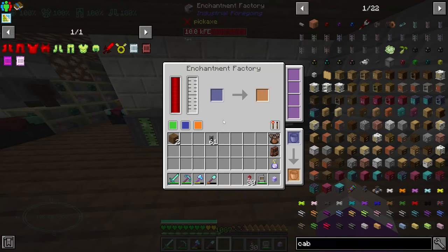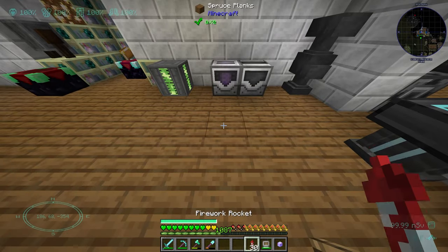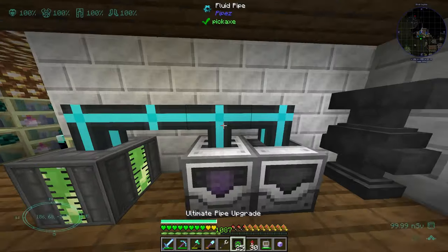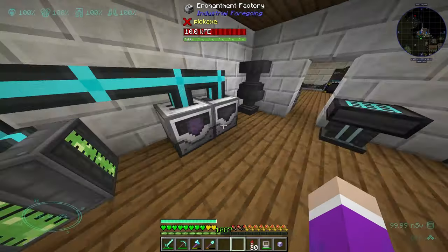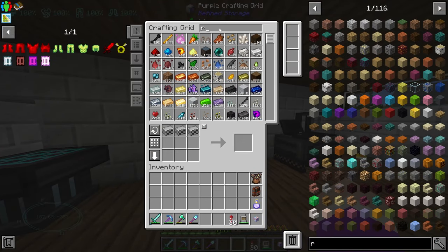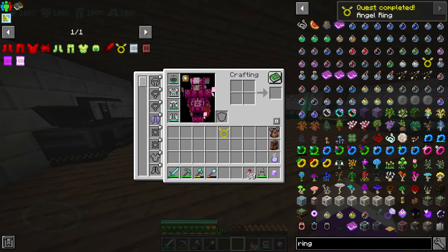Let's grab ourselves some cable and plug it in right here. Cable through the wall — there we go, block that back up. Enchantment factory, enchantment applicator. Hopefully with this thing I can add the higher enchants, because I know you can do it with botania but I'm not anywhere near making enough mana to make myself a botanic enchanter. Let's grab ourselves a pipe and run it across the top and put a speed upgrade in there so it always has enough fluid.